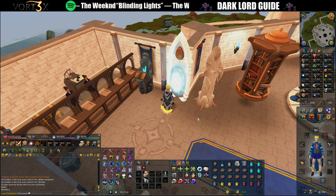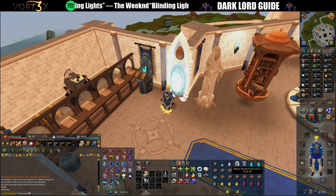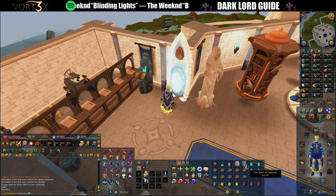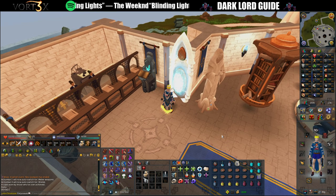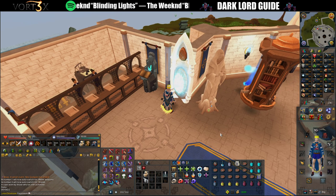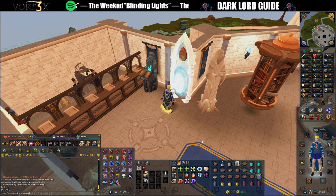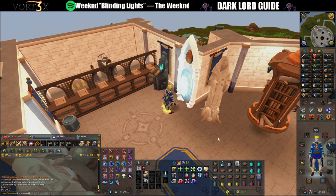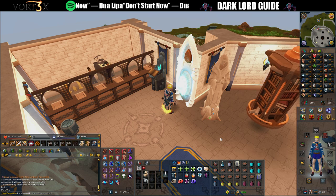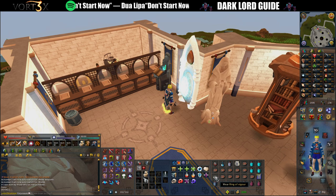Before we go in, I'll briefly talk about why I have everything. The shield is obviously for defensives. Overload for best-in-slot bonuses. Weapon poison because both the boss and the minions can be affected by poison. Steel titan and scrolls because I want as much damage as possible — you can bring a yak when learning, especially if you're not comfortable with defensives like resonance, but I'm using a titan for this. I'm also using summoning flasks to make use of the Steel of Legends easier.